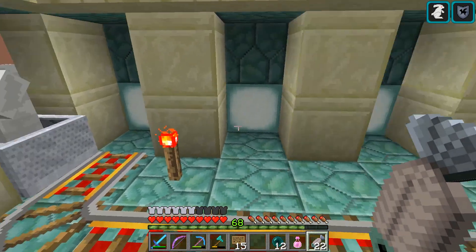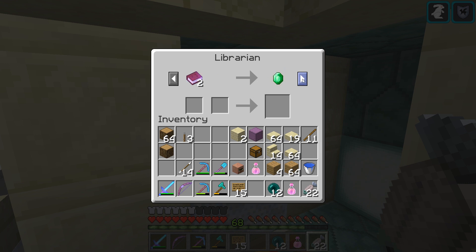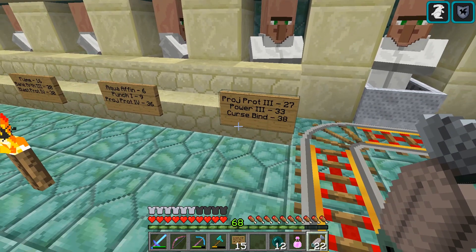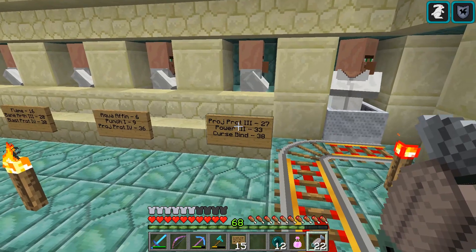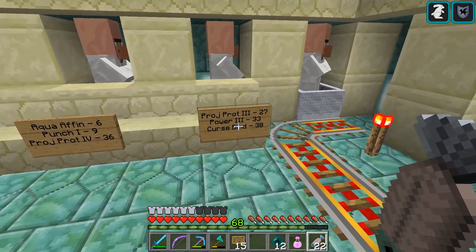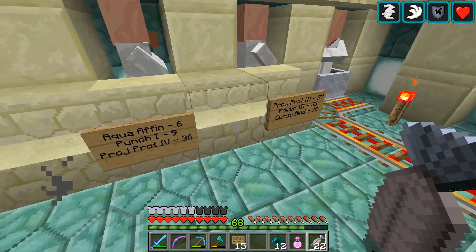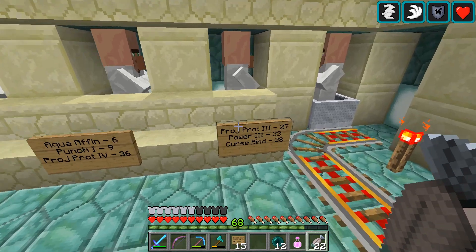I stopped here because I've got to get another guy in here first, but let's take a look and see what he's got. Projectile Protection 1 - that would take a lot to get a 4 there. Curse of Binding - never going to use that. Aqua Affinity - could potentially use that. Let's see if we got any better deals here. Projectile Protection 3 would be cheaper than that one. Probably never use that. But Power 3 is good, and again Curse of Binding.